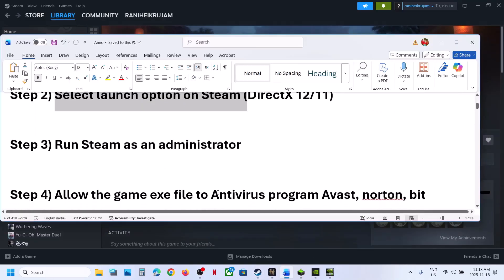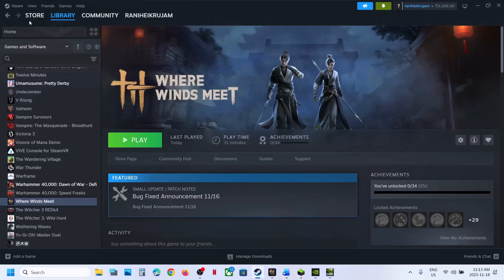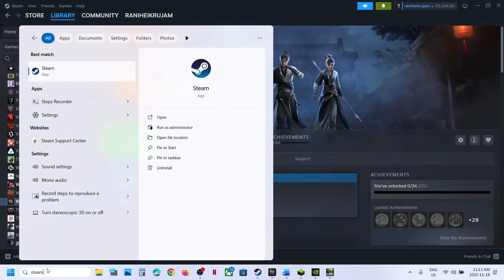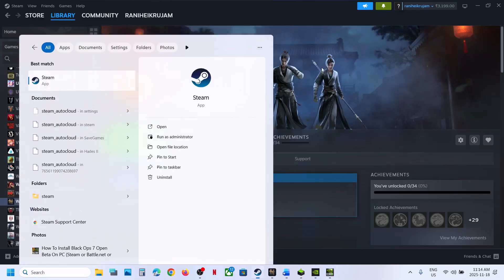The next step is to run Steam as an administrator. Close Steam, exit Steam, then type 'Steam' in the Windows search box. Right-click on Steam and click 'Run as administrator,' then check.